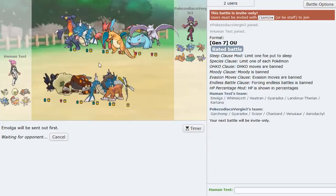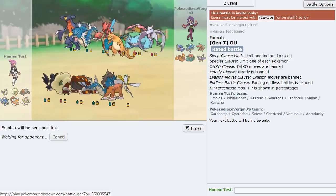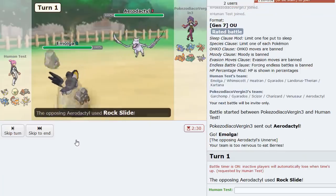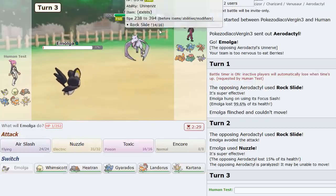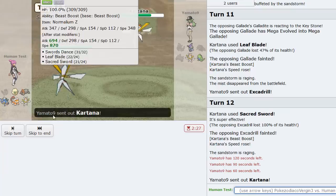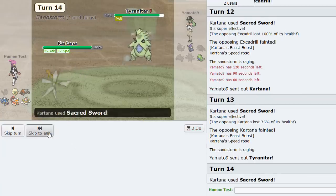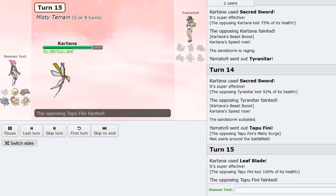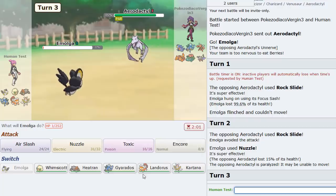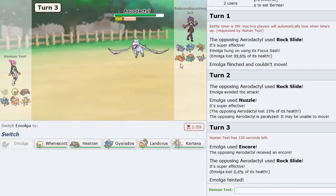Lead Emolga here once again. He leads Aerodactyl - this is actually good because if he Rock Slides I get Nuzzled and flinched, but I'm tired of getting haxed even though I'm trying to hax them. We would have Nuzzled him. He actually made a move at 60 seconds left - at least he came back to finish it, I can respect that. Game GG.